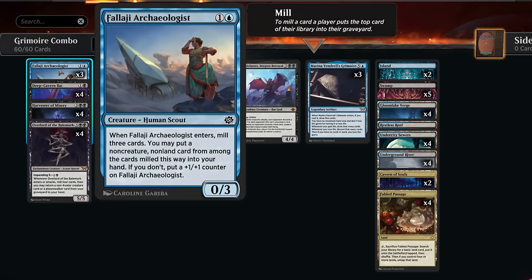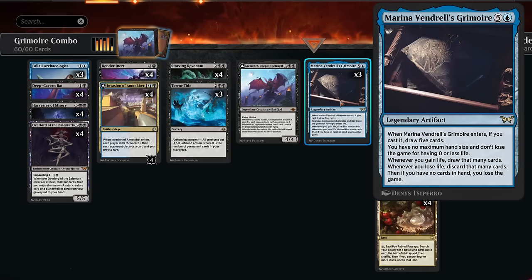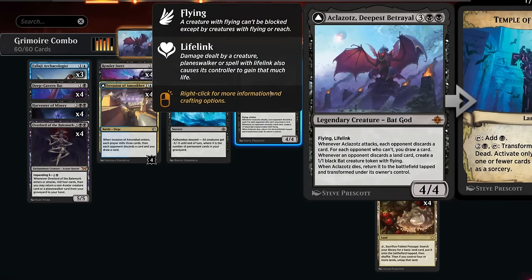We're also playing Deep Cavern Bat and three copies of the Archaeologist, which doesn't have a ton of non-creature spells to find since we're focused on permanents - but it can still find our battle, our Grimoire, Render Inert, and our sweeper Terror Tide. Terror Tide is another payoff for permanents in our graveyard, giving all creatures minus X minus X until end of turn where X is the number of permanents, helping us survive aggro while setting up combos.